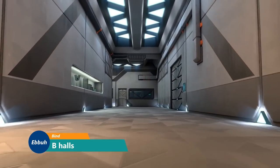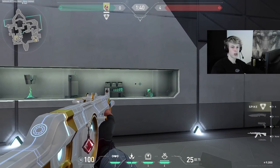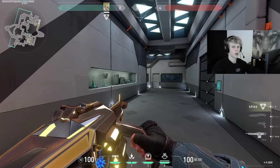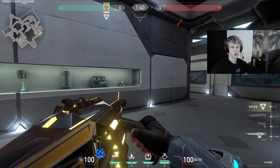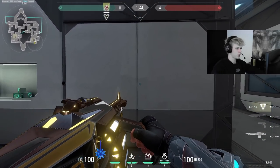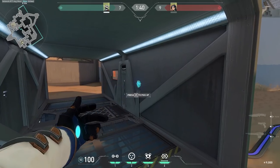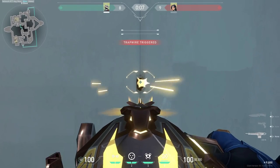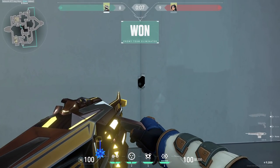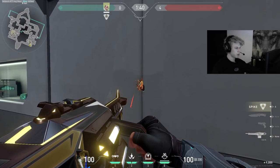Another wallbang spot not many people know about is in B hall. Most people know that you can wallbang the glass from both sides with medium and high penetration weapons. But with a high penetration weapon there's more you can do — all these lines on the wall are wallbangable, including these cracks, allowing you to wallbang people on side. But it only works if you're shooting straight; even a slight angle will stop the bullets.